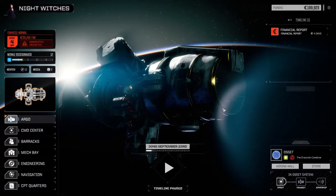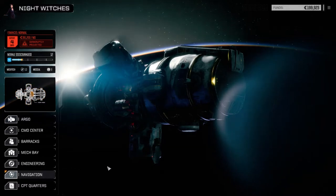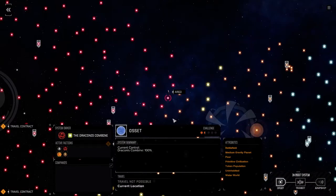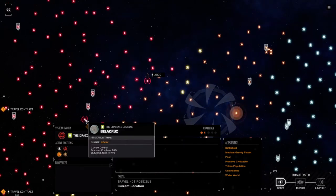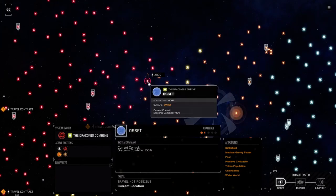Hey everybody, welcome back to another episode of Nightwitches. We've jumped systems between episodes — it may not look like it based on the financial report, but we had to move 28 days away. Let's go to star map navigation. We're still on our quest to move towards the clans. We made a jump from Signup and now we're at Osset here.